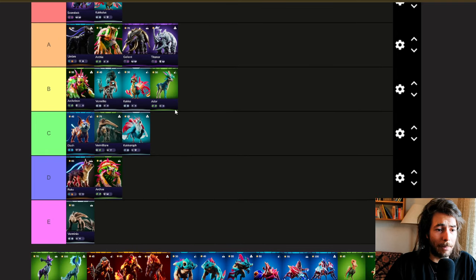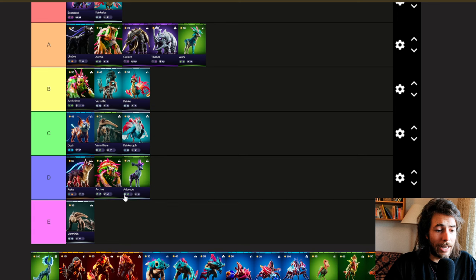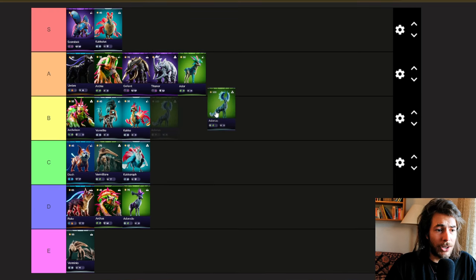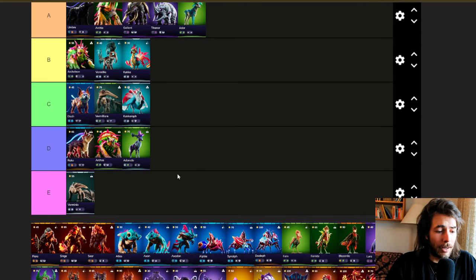Ador is super strong — an Empath with nice heals, going right here with Archie. Adorado is the same case as Arcus: either you're playing the Stage 3 or Stage 1, and Stage 2 hasn't seen a lot of airtime in the arena. Adorios is dominating the leaderboards because we have a lot of Behemoths and a lot of burst damage right now, and Adorios brings that single-target heal, making him really good in the current meta by providing sustain versus burst damage.